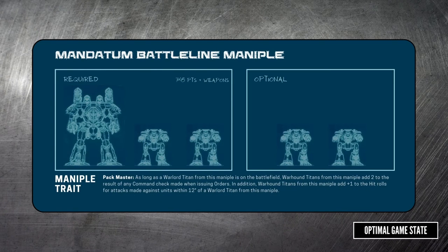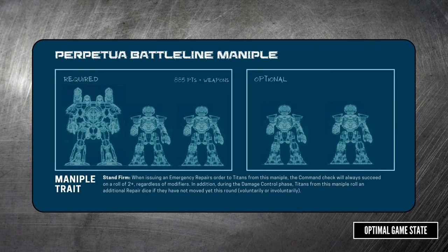The Mandatum maniple is a bit of a mix. Your warhounds get plus two on command checks, making your orders more reliable, and when attacking units within 12 inches of the warlord, your warhounds get plus one on hit rolls. It's a fantastic bonus, but you need to get that warlord into the mix to benefit from it, so you'll be looking to build a warlord that likes to get close rather than staying at the back. What's notable about this maniple is that it's probably the cheapest maniple you can run that has a warlord in it, letting you bring out some of the big toys for a smaller game.